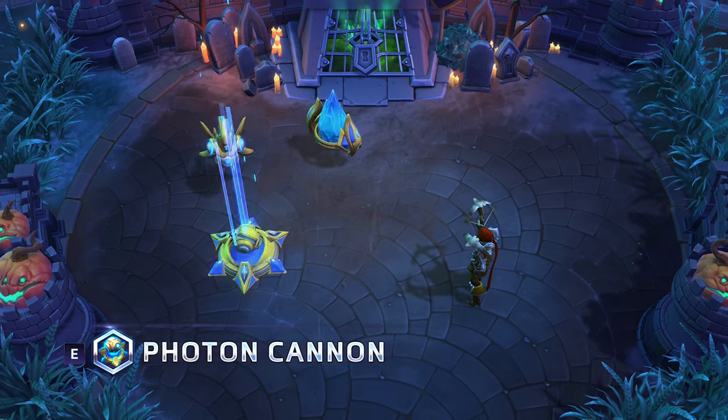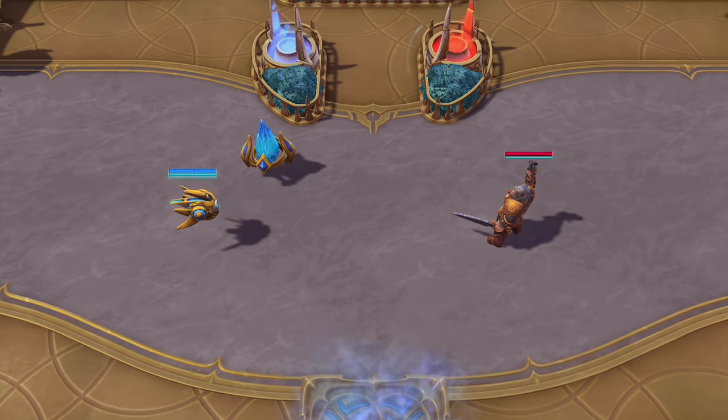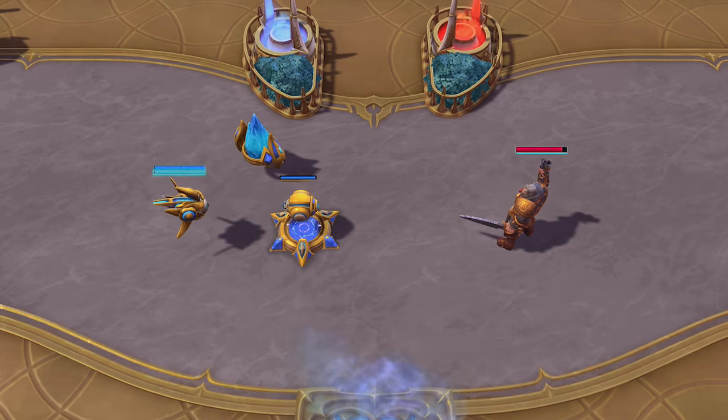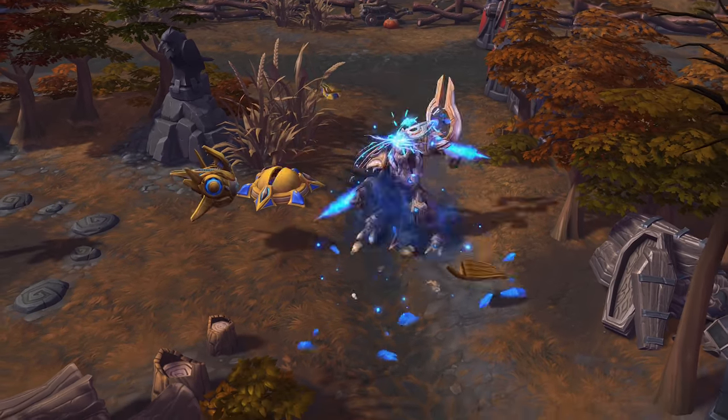Probius can also warp in a Photon Cannon that will attack any enemy nearby. Photon Cannons last for a short window of time and can only be placed near a pylon. If its pylon is destroyed, the Photon Cannon is deactivated.